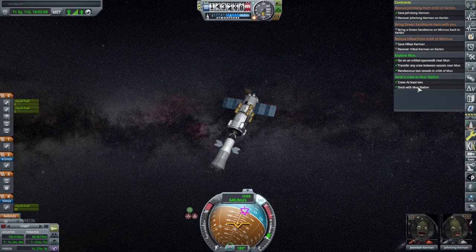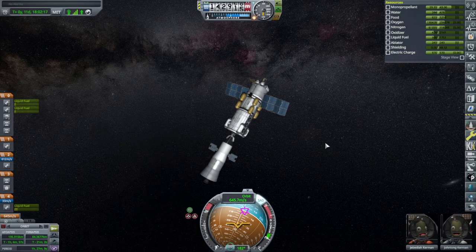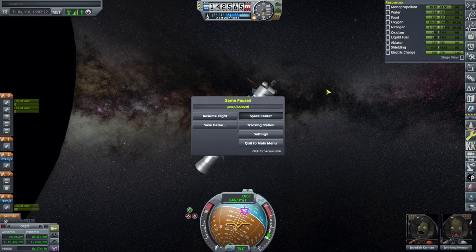We've fulfilled two contracts, and if we recover John Long we'll have fulfilled a third. Let me go to mission control to see if we can get some extra stuff done while we're out here - we could pick up food, water, and oxygen for them. Then we could head over to Minmus and do a Minmus station docking. That would be special - doing both Moon station and Minmus station docking with this ship, if we get the contract.